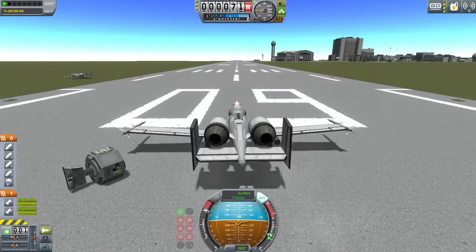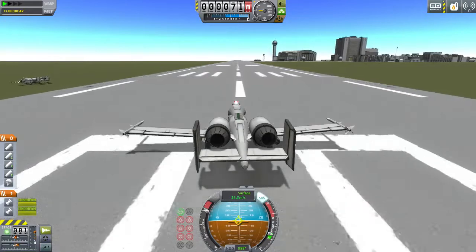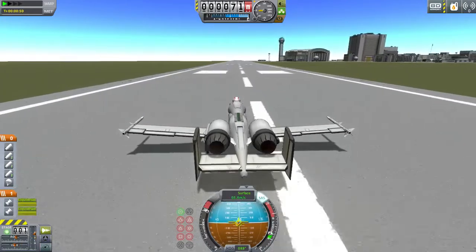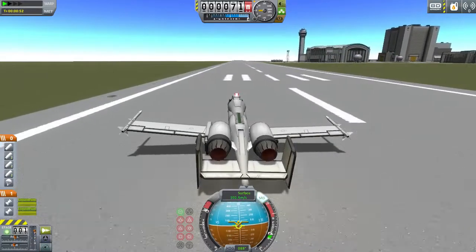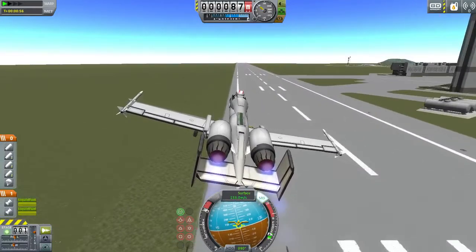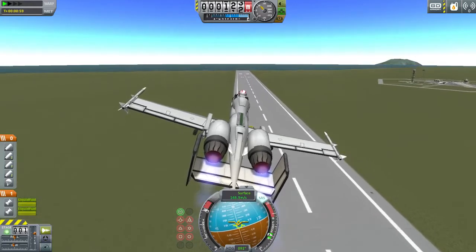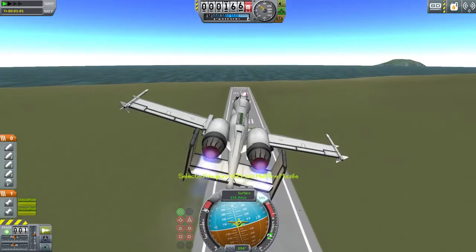Hello and welcome to Kerbal Space Program. Today we're playing with an A-10 Thunderbolt made originally by Ted Matt Guy, but this is one that I have modified. It is a little bit difficult to take off with because you almost hit your tail on the runway when pulling up. But anyhow, he made an A-10 and it's way better than my A-10.